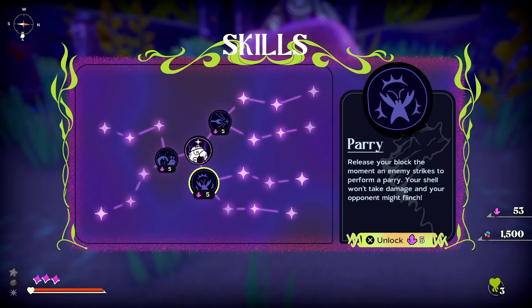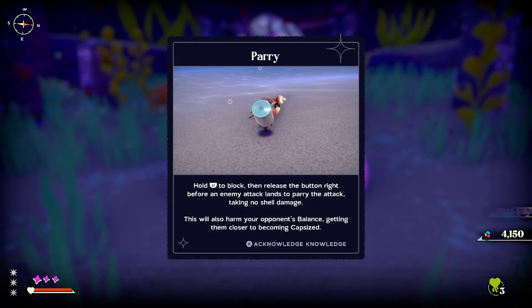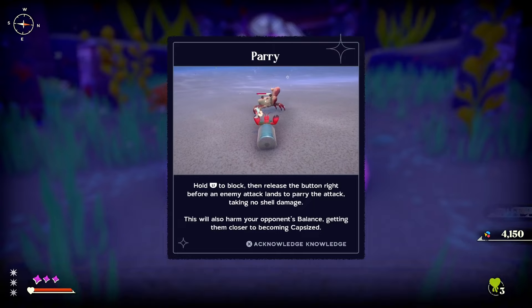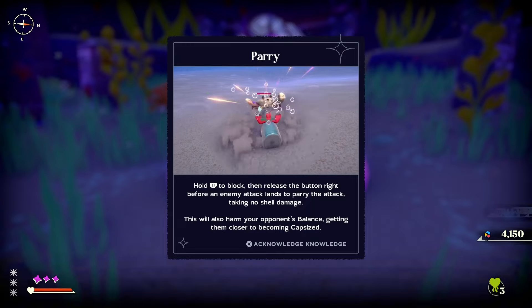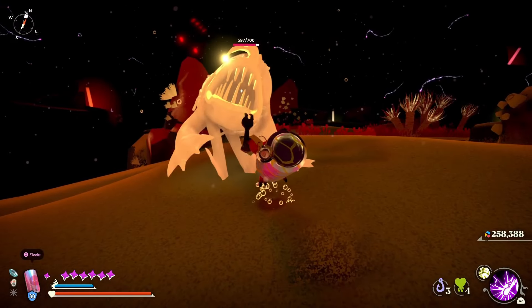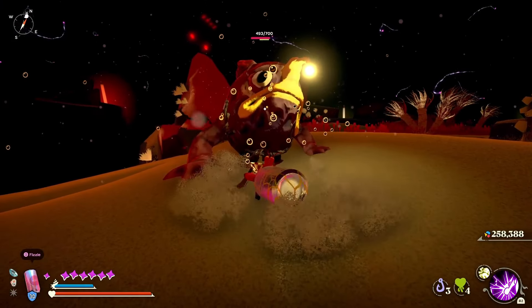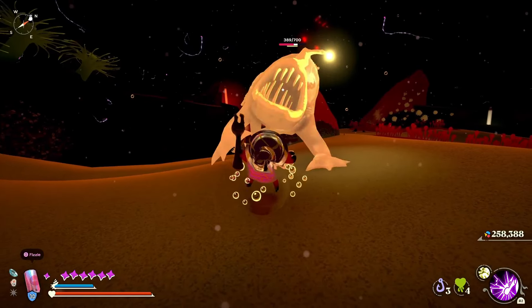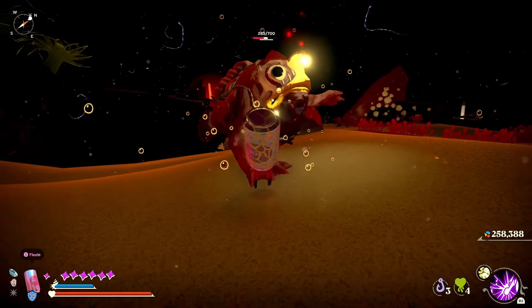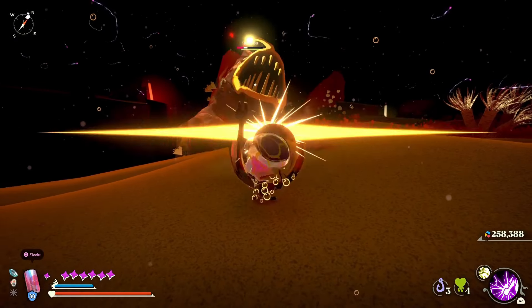Timing a parry is not as difficult as it first seems. You hold block and then release when the strike is about to happen. A key aspect is to almost parry too early. In many Souls-like games you have to parry just when the strike is about to hit, but in this game you parry when the enemy is at the final wind-up of their strike. When the enemy pulls its claw all the way back, that is the point where you release the block to do the parry.